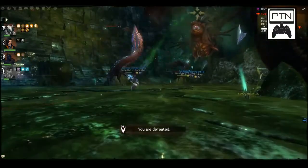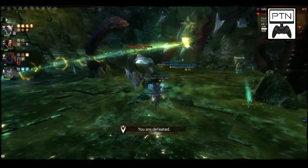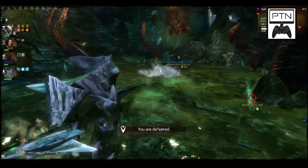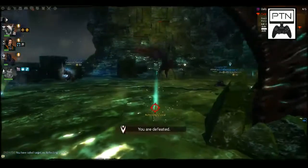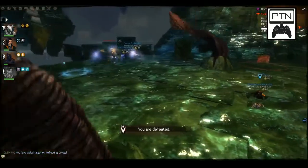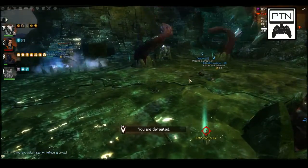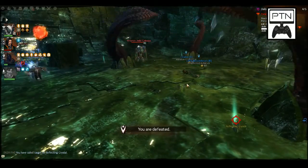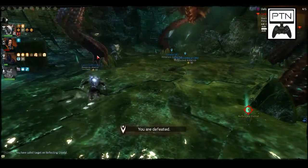The boss is going to start launching down veteran Jade Colossus. These guys are assholes — they reflect all projectiles just like the other ones. There's also a new mechanic: Reflecting Crystals. Reflecting Crystals are utilized for his one-hit kill. The boss is going to target particular individuals in your party with a skull icon above their head. If you're downed or dead, you can't see the icon.